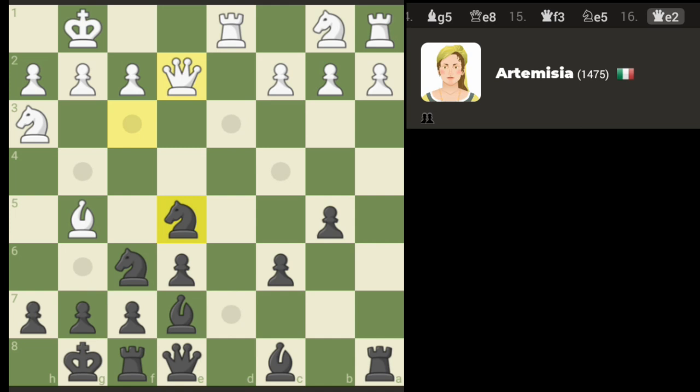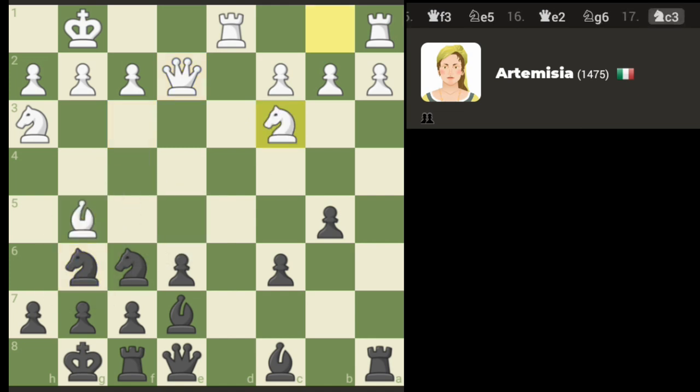I'm thinking of two options: knight g6 or knight c4 for counterplay potentially. I don't see any counterplay here right now. I think g6 is just so much better defensively, although it takes away — I'm only one move away from an attack if I remove the bishop.